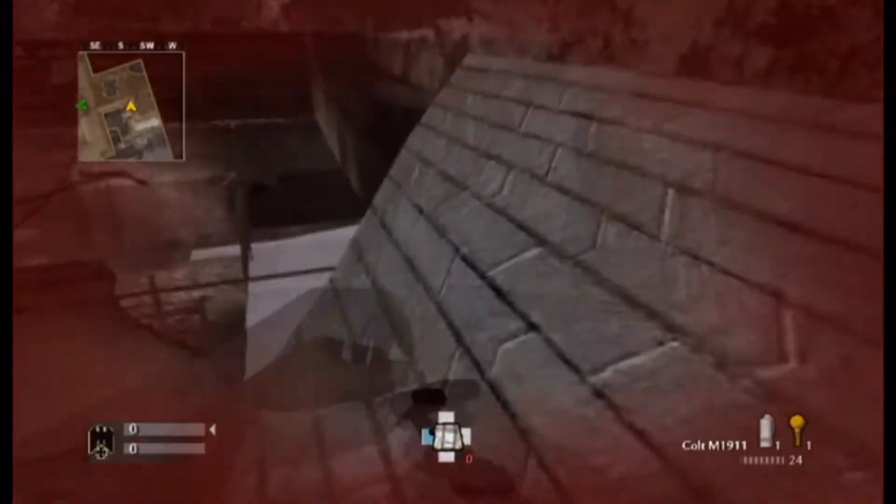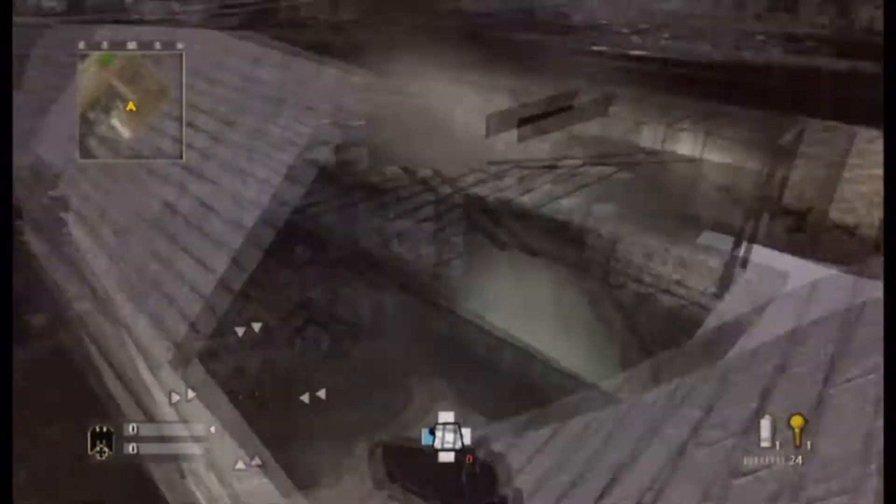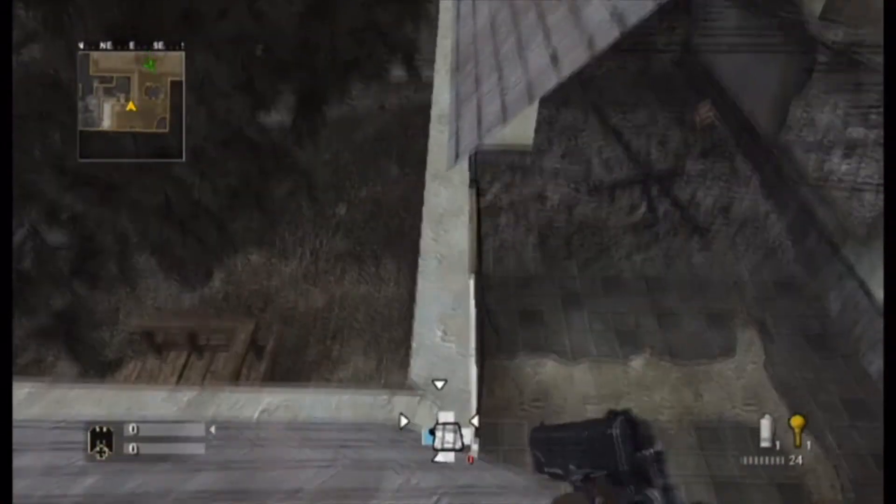So now you're out, but unfortunately there's an invisible wall to my right and there's an invisible wall over by the tree. So I can't really go anywhere — I'm just stuck on this part of the roof. That is pretty much that for this part of the map.